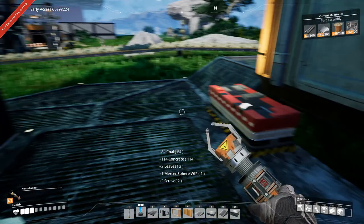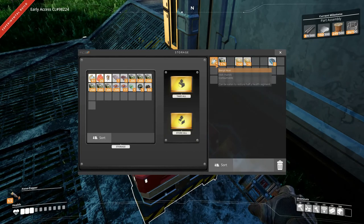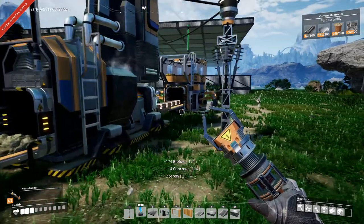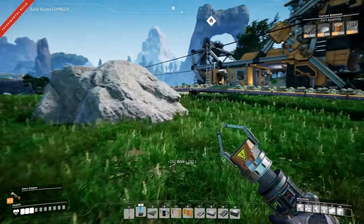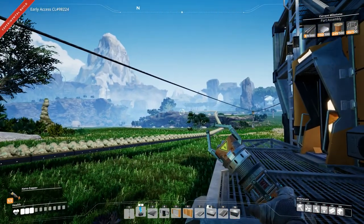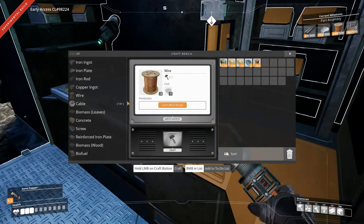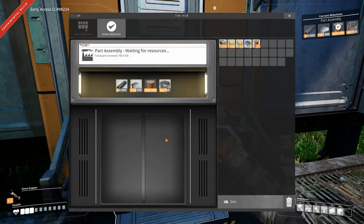We need quite a few things. I found a mercer sphere while in between episodes and I found some coal, that's pretty cool. We are basically out of materials on our body at the moment, but I set up a bit of wire production over here. I found a copper deposit up here so I pulled the copper ore all the way down here temporarily.